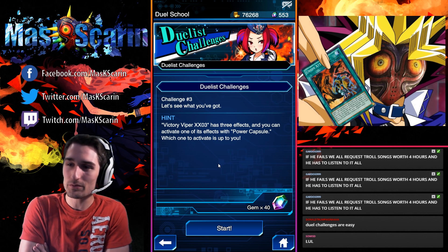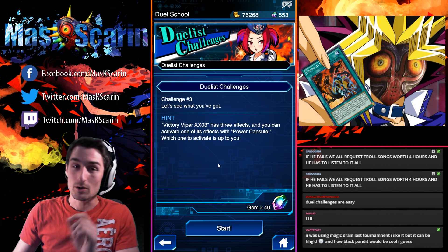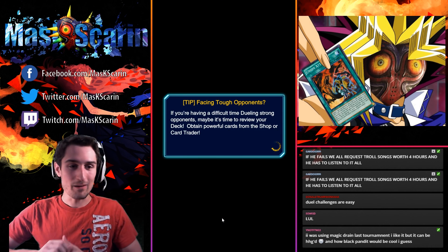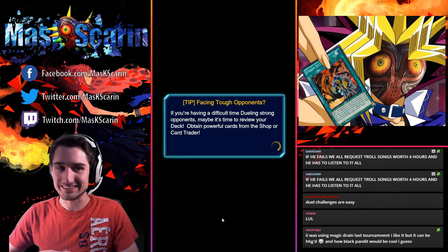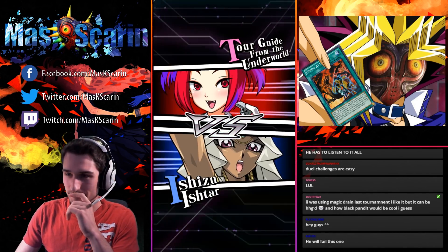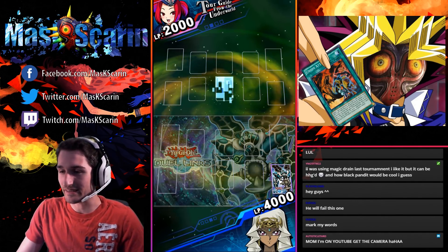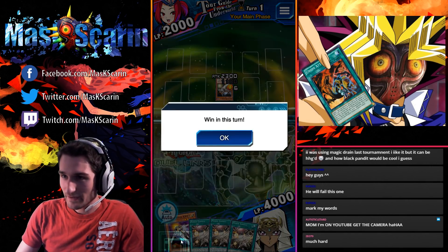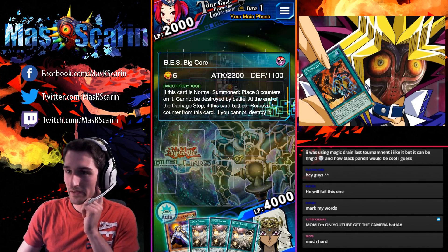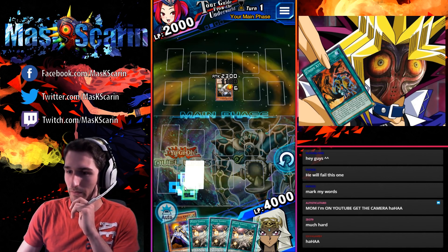Victory Viper XX03 has 3 effects and you can activate one of them with Power Capsule — which one to activate is up to you. Tour Guide from the Underworld has 2k LP. We need to hit a BES Big Core that has three counters on it and cannot be destroyed by battle, so it's got 2300 attack. We're looking at 2200.